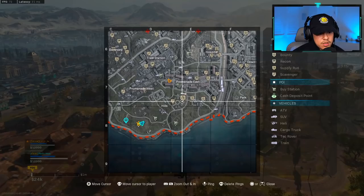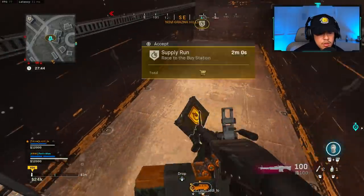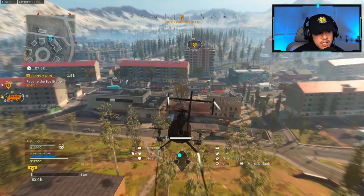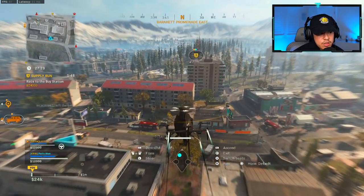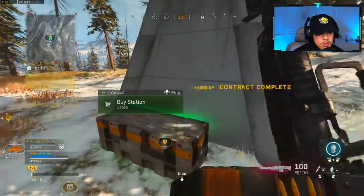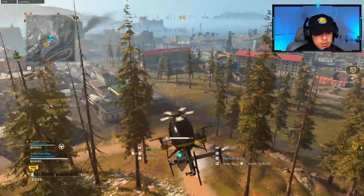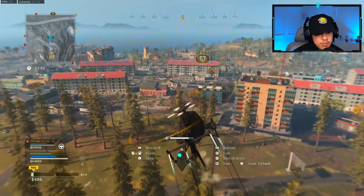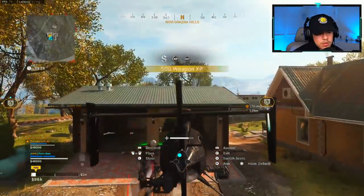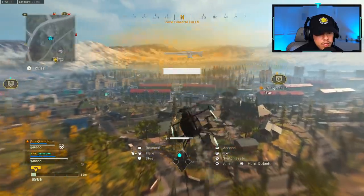I can grab the supply contract and you can just drive to it. It's right there — I'll grab it since it's nearby. Just look on your map for the next supply contract; it should be grayed out. Got my weapon XP — I ranked up already. I'm about to cap it right now. Make sure you have your gun out. My weapon ranked up again.